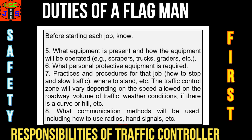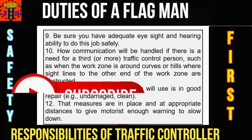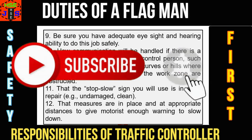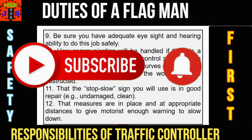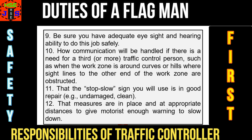Number 8, what communication methods will be used, including how to use radios, hand signals, etc. Number 9, be sure you have adequate eyesight and hearing ability to do this job safely. Number 10, how communication will be handled if there is a need for a third traffic control person, such as when the work zone is around curves or hills and sight lines to the other end of the work zone are obstructed. Number 11, that the stop-slow sign you will use is in good repair — for example, undamaged and clean.